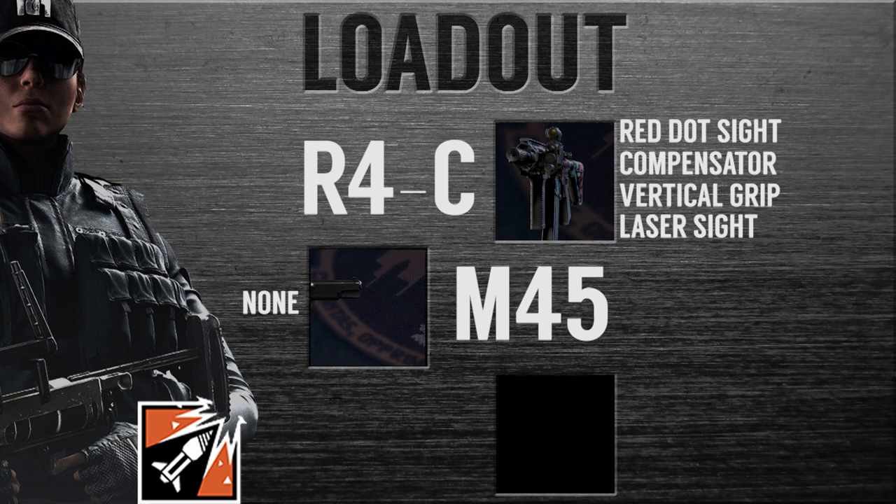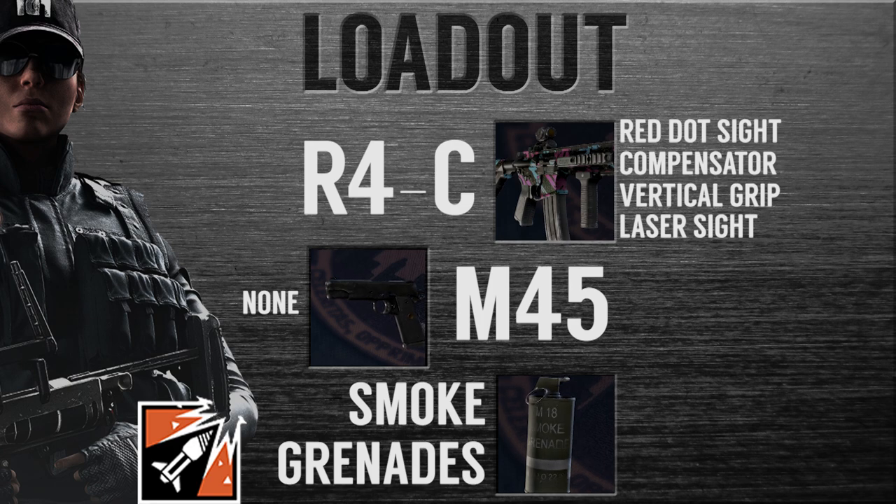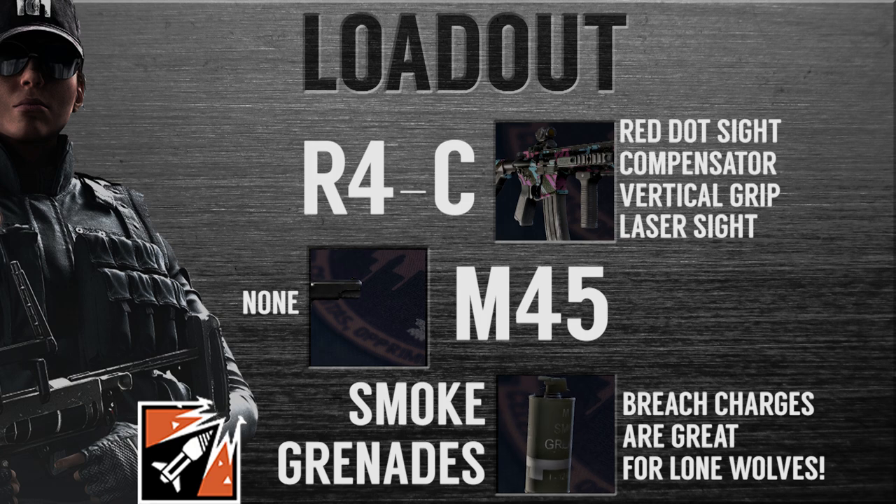I would normally take smoke grenades to help cover lines of sight as I move forward, or help provide cover for my teammates from afar. Breach charges are a must if you decide to push in more often and go for a lone wolf play style. This gives you extra chances to break obstacles and attempt to get the enemy stuck in a crossfire.